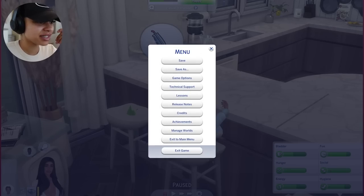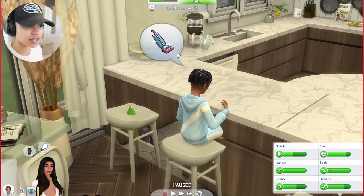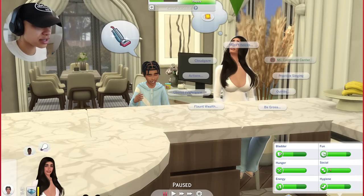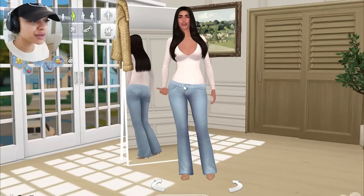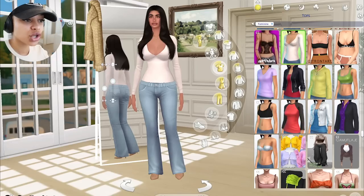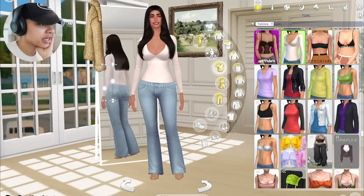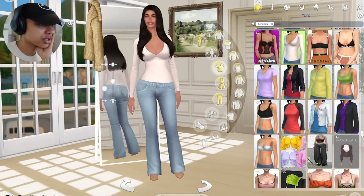Let me save the game and go to Create-A-Sim real quick - actually that's a good idea because then I can show you guys their outfits! Oh there she is, she's back. Let me quickly go to Create-A-Sim and show you guys their outfits - I just realized I haven't done that, sorry. I'm not used to making Sims for content yet, but I'm sure as I do this more often it's going to be more smooth.